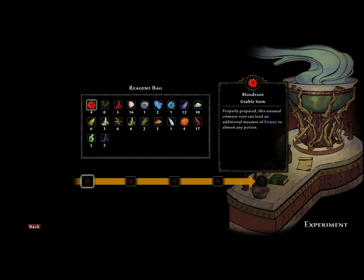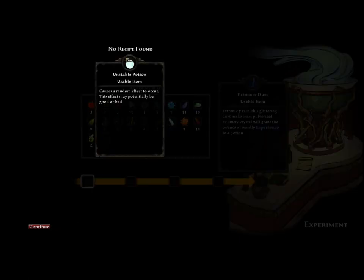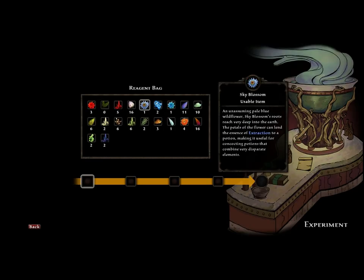Some of the reagents to look out for are the blood root, which adds power to any potion, which basically upgrades any potion. And also the scarab salts, which adds luck to any mixture. So we'll take that same mixture — restoration, health, blood root — and we'll add luck to it and start an experiment. And it did nothing. So this is what happens when an experiment fails. You get an unstable potion. This is a random potion — it'll do something good or bad, so it's your risk to use it. But basically when something fails, you'll end up getting a random potion. So you can experiment with all of the different reagents that you pick up if you're doing alchemy.